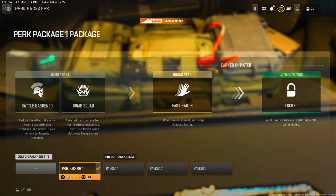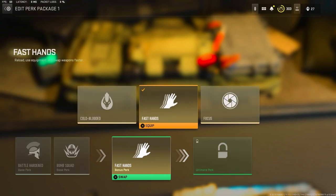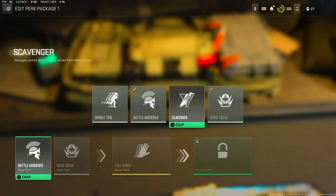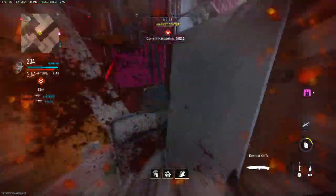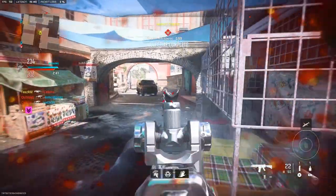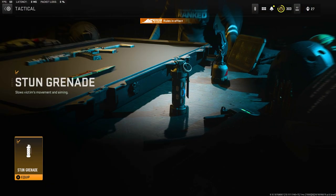For perks, you want Battle Hardened, Bomb Squad, and Fast Hands. Fast Hands is the best of the three — significantly better than the alternatives. Battle Hardened and Bomb Squad are essential because you're going to be getting stunned and grenaded constantly in ranked play, so you absolutely need these perks.